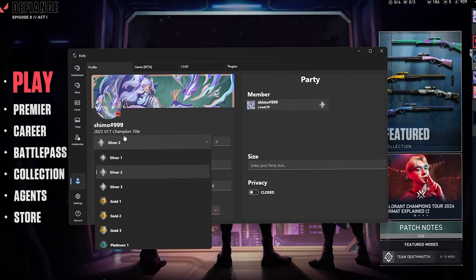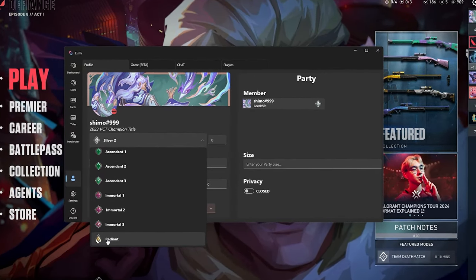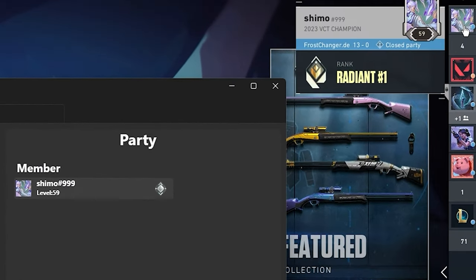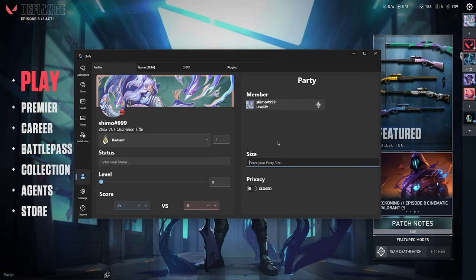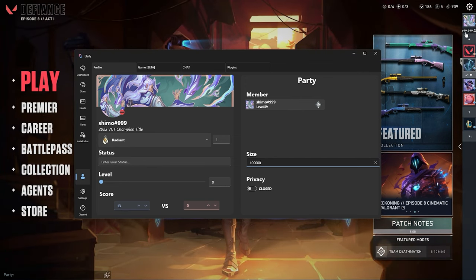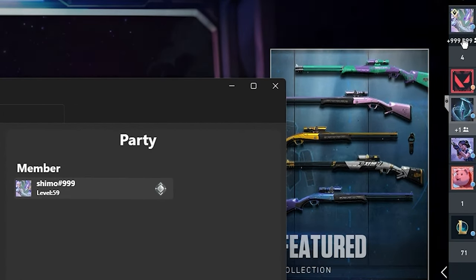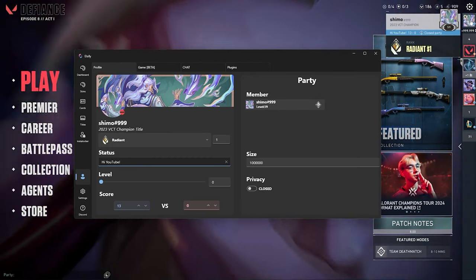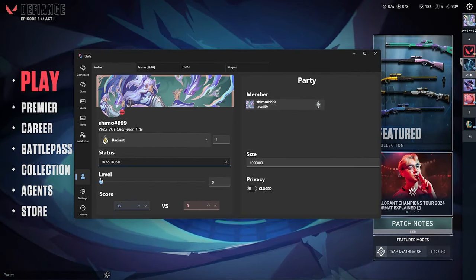Now I'll show you how to change your rank. Click on Silver 2 and it shows all available ranks. Of course we want to be Radiant, so I set it to Radiant and position 1. If we hover over, we can see Radiant #1 — now all my friends see that I'm Radiant #1. We can also change our party size to show we have a lot of friends. I can add a zero and now it shows 99.99 players in my party. And we can change our status — for example, to 'Hi YouTube.'